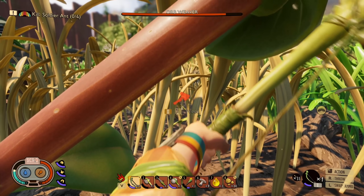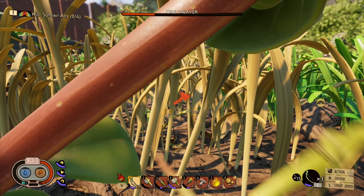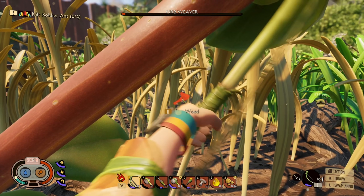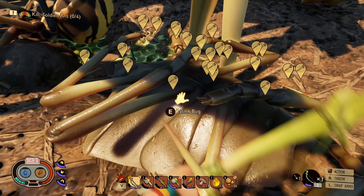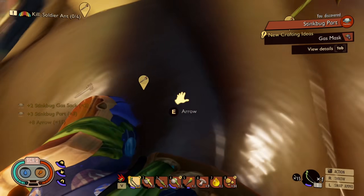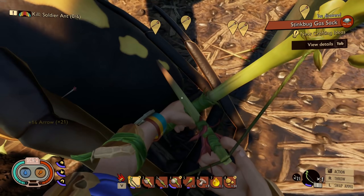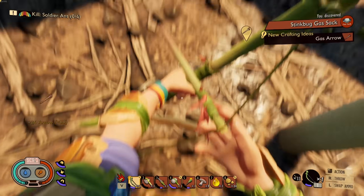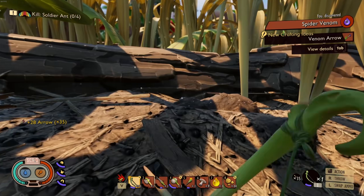We have 20 arrows left, we've got to be careful. Come on, one more — yes! Get wrecked, stink bug! We got all the arrows back — heck yes! We got stink bug parts, a gas sack, orb weaver parts, spider venom, and some new things. A venom arrow — that's gonna be nice!